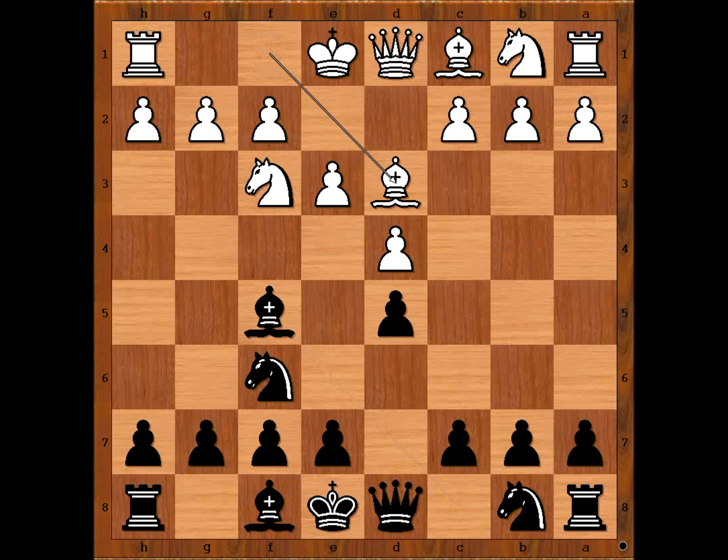Bishop to d3. Black to move — what would you do now? I guess bishop takes bishop comes to mind, or maybe bishop to g6. But not e6 — then bishop takes bishop and the pawn structure is damaged. Do you agree? Well, Alehin played e6. He didn't worry about his pawn structure.